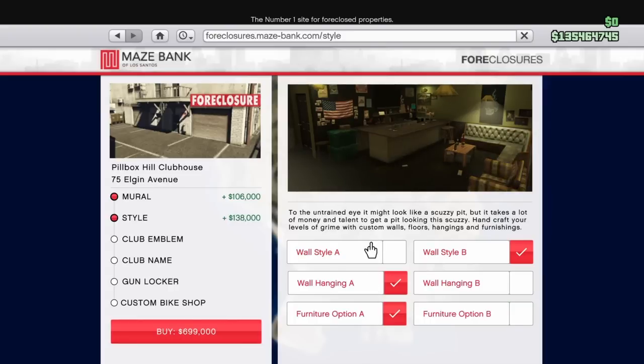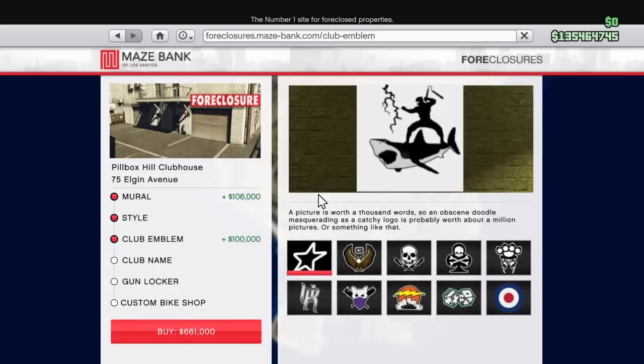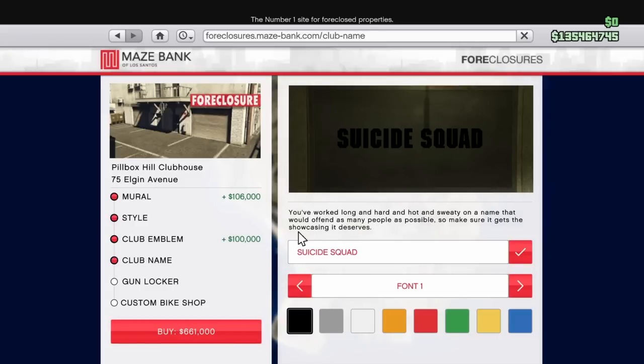You want to pick a nice style, whatever you want. Then club emblem — just choose your emblem. I prefer my crew emblem on here because it's better. Just pick whatever. You can do your club name — mine's Suicide Squad because Suicide Squad is just amazing. You must be crazy to not think that it is.